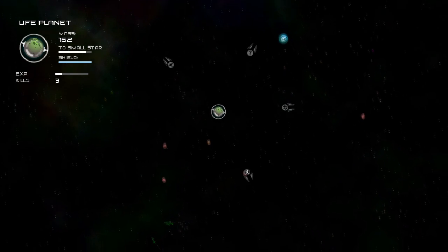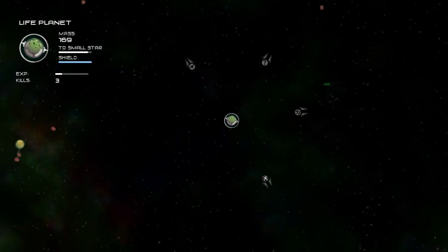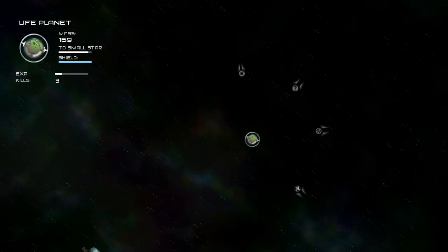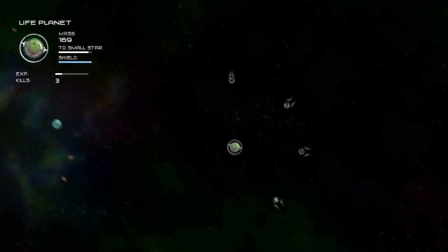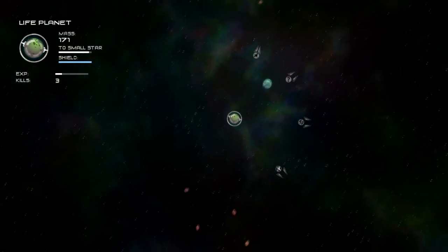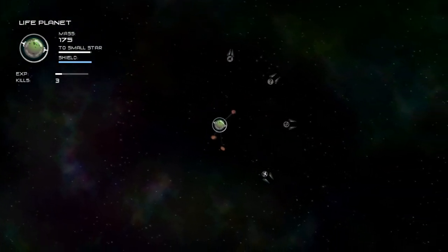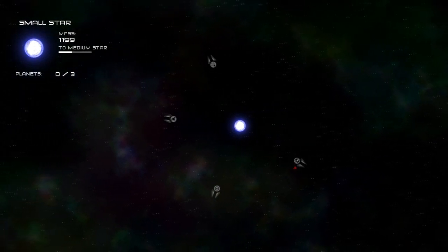We're almost at a small star here, and then things are hopefully going to start to pick up a little bit. I'll be able to show you the mid-game, which is kind of the meat of the game — the dominant portion. And we'll do some missions there. When we do those missions, I think you'll be able to see what I mean when I say the game ramps up in difficulty a little bit too fast. These three asteroids won't do it, but the next ones will — no, that was enough! So I've become a small star, and I'm already being attacked by some ships.